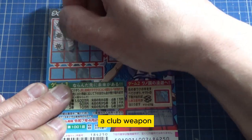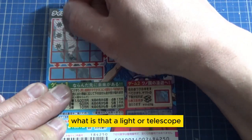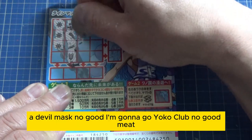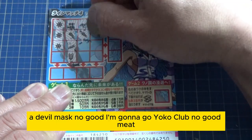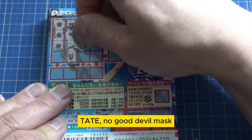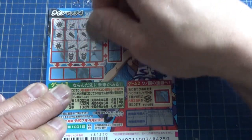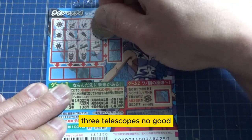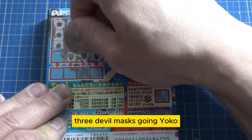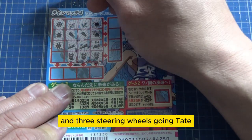A club, a weapon. What is that? A light or telescope. A devil mask — no good. I'm going to go Yoko. A club, no good. Meat, no good. Tate, no good. Devil mask. Three telescopes — no good. Three devil masks going Yoko, and three steering wheels going Tate.